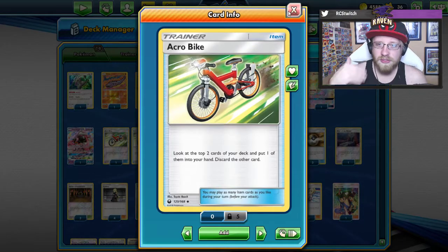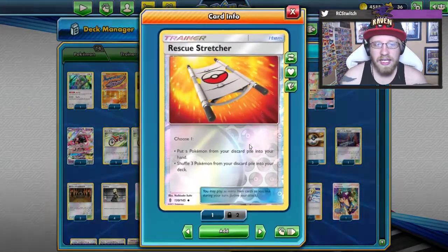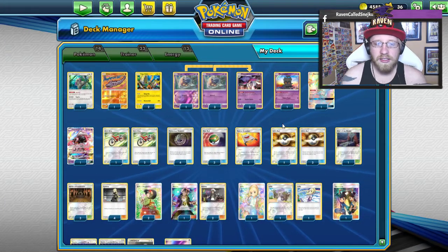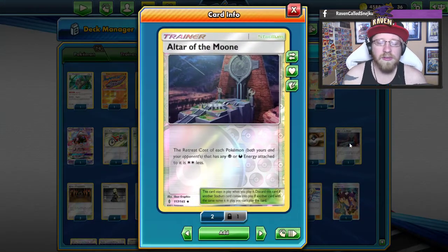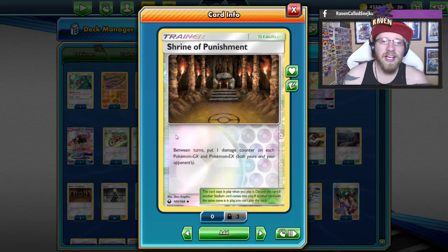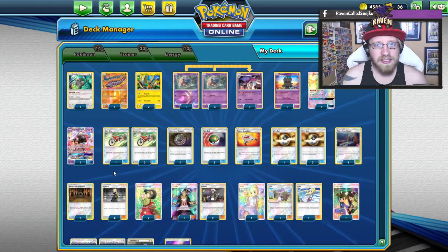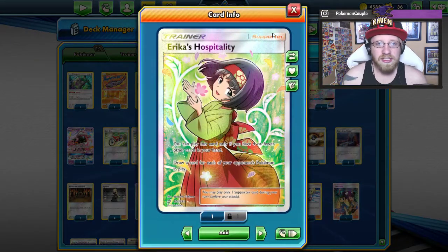Let's go down to the trainers, because you can see the trainers are a bit more consistent than in other decks I've played. We have three Acrobikes - I want to discard the energy, and this is the way to do it while also drawing a card. Fantastic card. Then we have four Mysterious Treasures, three Nest Balls, and two Rescue Stretchers to get back what we're gonna get knocked out. Four Ultra Balls and one Altar of the Moon. Why only one? Well, it's because we're playing three Shrines of Punishment for additional damage on those GX's.